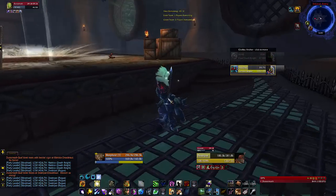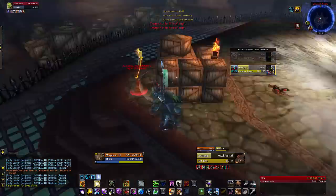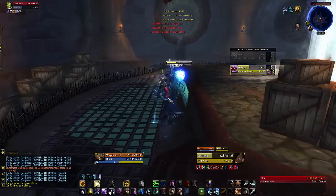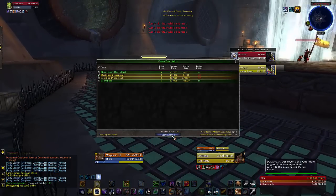Oh, this pesky Rogue — you can see I'm just trying to find him because he's running around everywhere, as you would with a combat Rogue. But there he is. My DK got him with a brilliant Strangulate, throwing in some Star Surges, and there you have it.